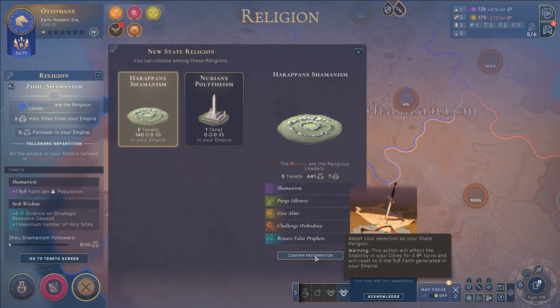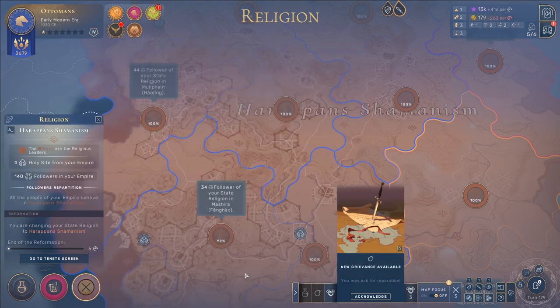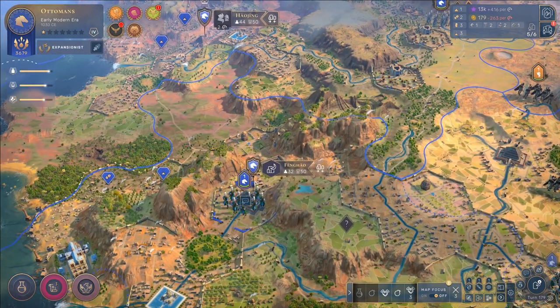It does come with a warning: 'This action will affect the stability in your cities for five turns and will reset to zero the faith generated in your empire.' That doesn't really matter at this point — I just want to be done with the grievances. All the grievances people have against me, all the grievances I still generate towards others — it's not beneficial, and there's no way I'm getting my own religion back. So confirm reformation.